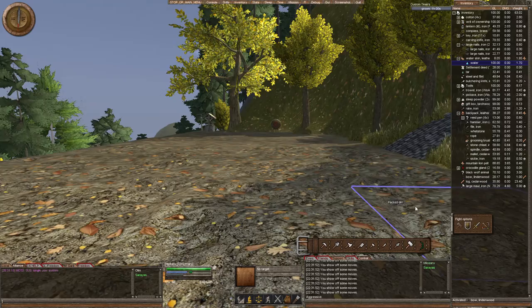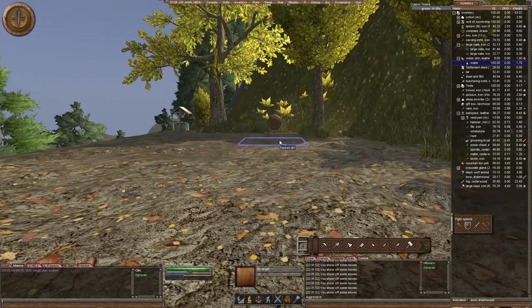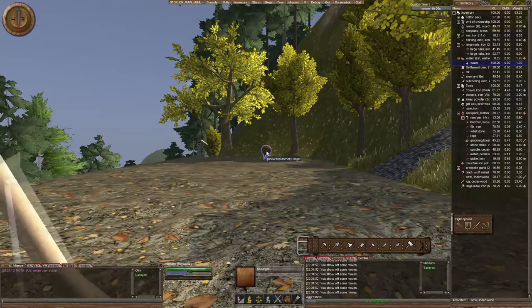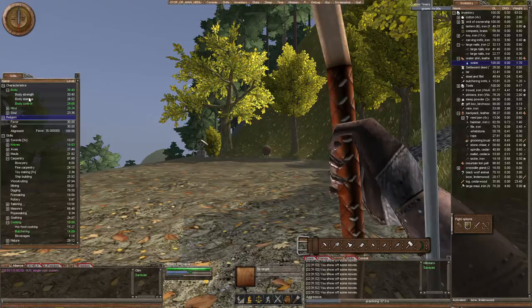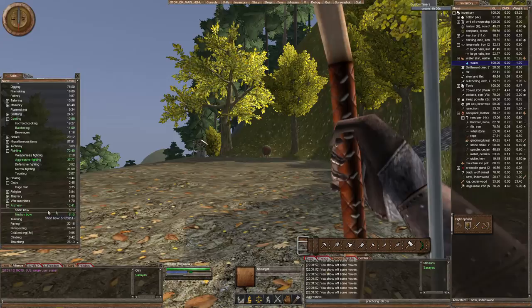When you're practicing — this is a medium bow. If you look here and count up: one, two, three, four, five, six, seven, eight — I'm at eight, so that's not too bad. Right-click on your archery practice target and off you go. You don't use too much stamina doing this. Good to use some skill sleep bonus while you're doing it. I started on the short bow and now I'm on the medium bow at about 12 and a half, and I did use some sleep bonus.